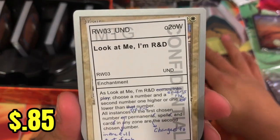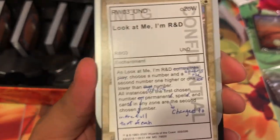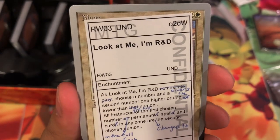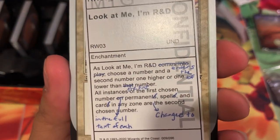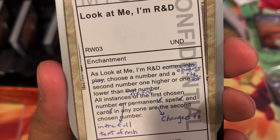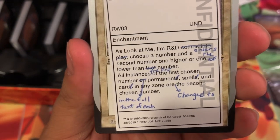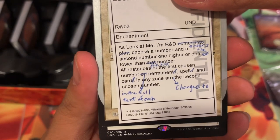This is the white deck. And look at that — this is a card that's like the R&D card in the Mystery Booster packs, provided in the Convention packs only. It's an R&D enchantment. Enters the battlefield — choose a number and a second number, one higher and one lower than the first number. All instances of the first chosen number on permanents and spells get some grammar corrections — change to in the full text of each.